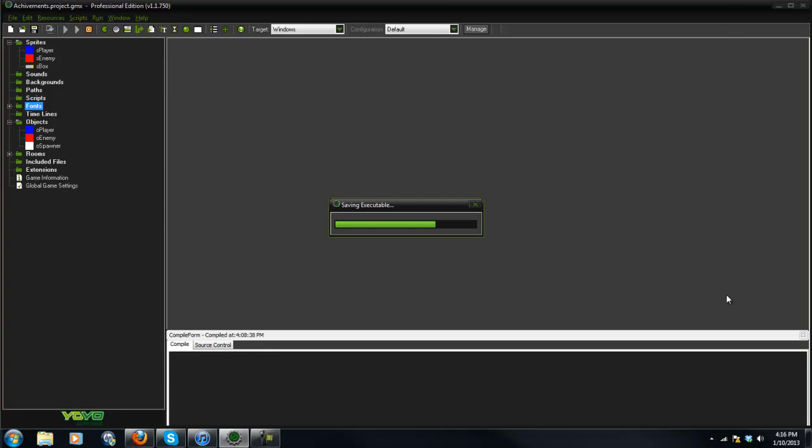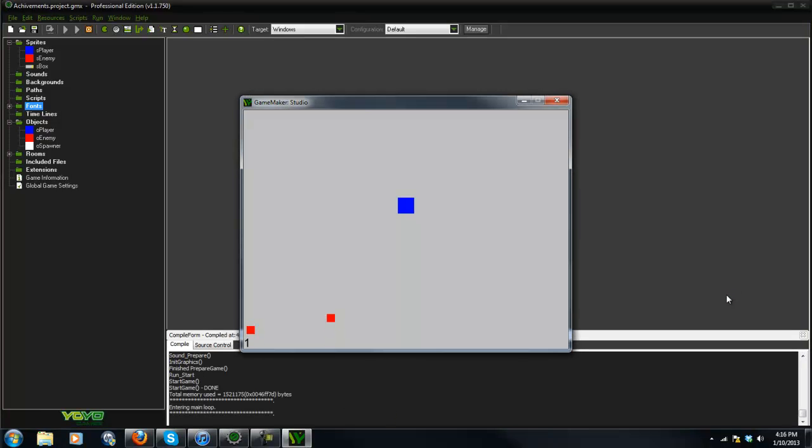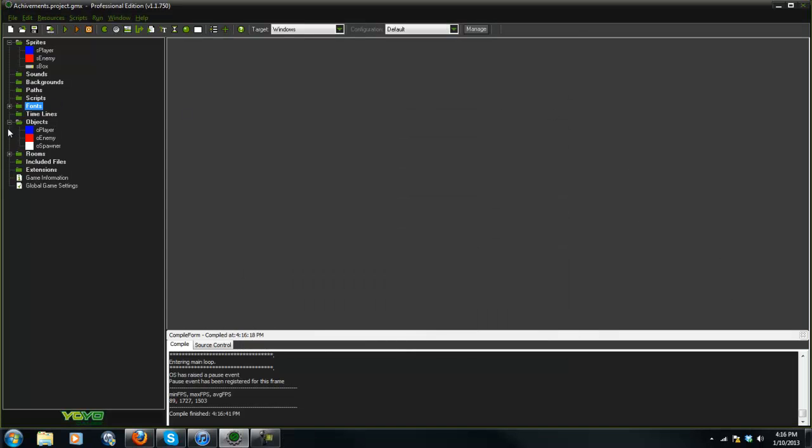I went ahead and threw together a little project. It's simple — you're this box and you have to dodge these red squares. There's no health bar or anything, you just need to dodge them. And you'll see in the bottom left there's a timer, so it'll just count up from one to however long you play the game.